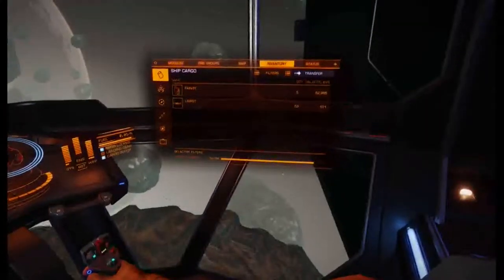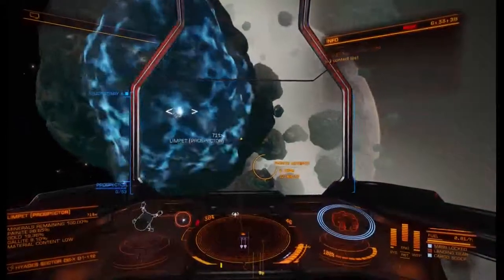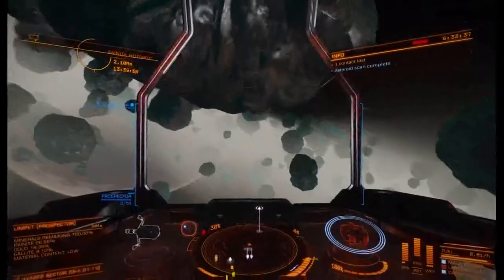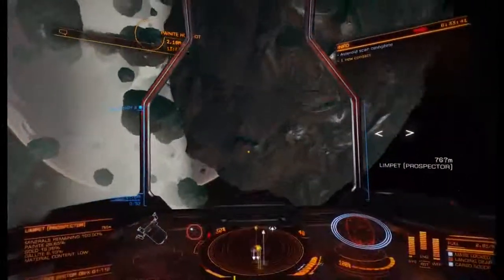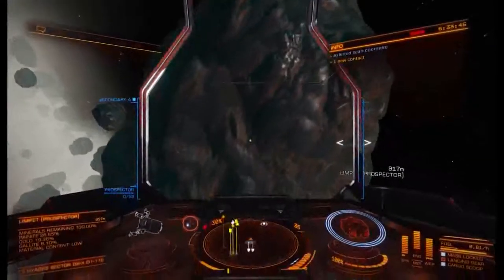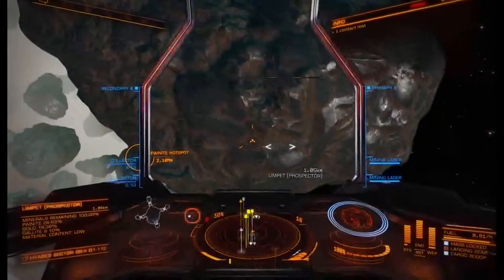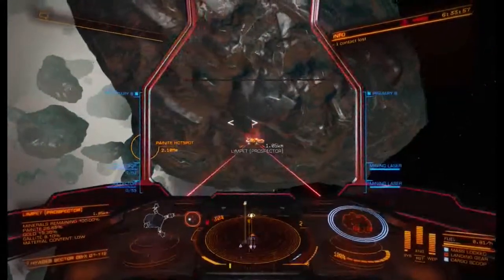Check your inventory — so far we have five tons of painite. Here's a rock with 26% painite — it also has some gold, but gold isn't that valuable for mining so we'd ignore that. When you shoot the rock, go over to contacts right away and ignore the gold. This rock is spinning a bit weird, so be cautious. Use your vertical and lateral thrusters if you need to in order to get into a good position, then start blasting.